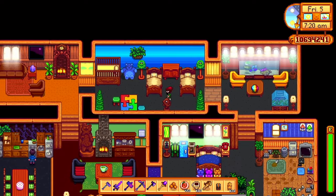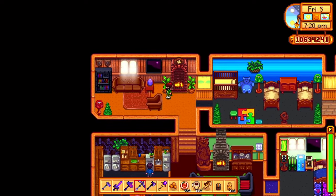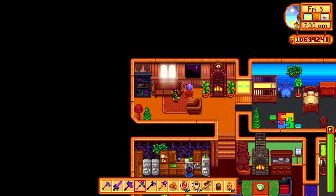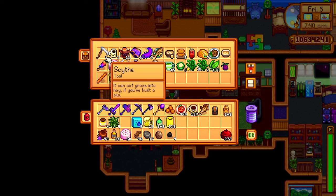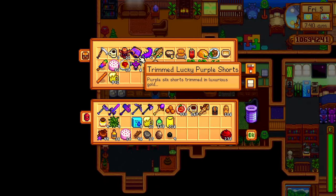Second room is like a bedroom for the kids - no kids in this playthrough - and then we've got our little book corner. Shane does not use his room but it is what it is. This is the kitchen where Shane seems to spend most of his time and of course we have the old lucky shorts.